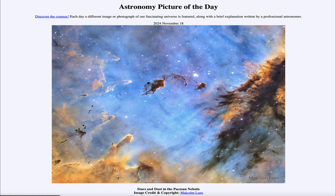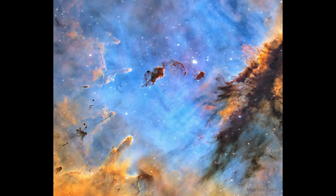So what do we see here? We see part of what is known as the Pac-Man Nebula — a wider view would show its distinctive shape — but what we're seeing is a star cluster. At the center there is a cluster of stars known as IC 1590.